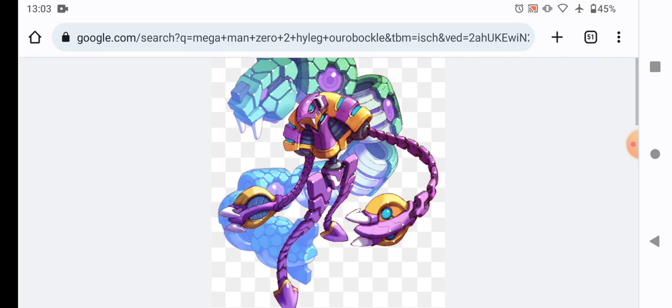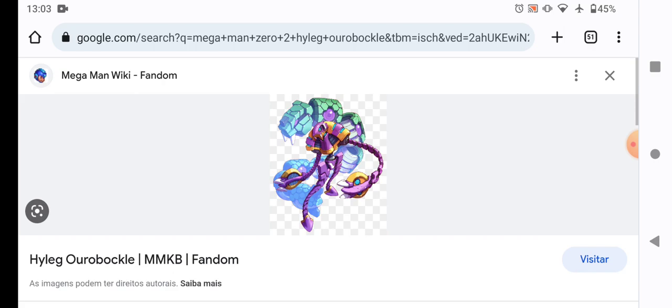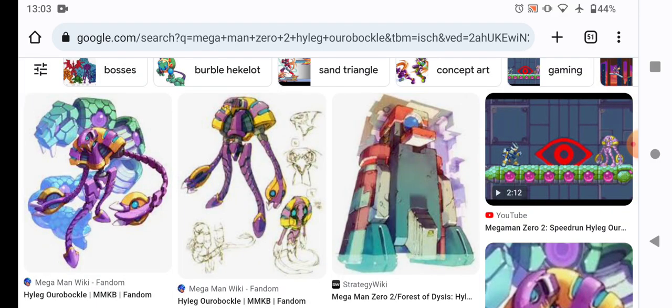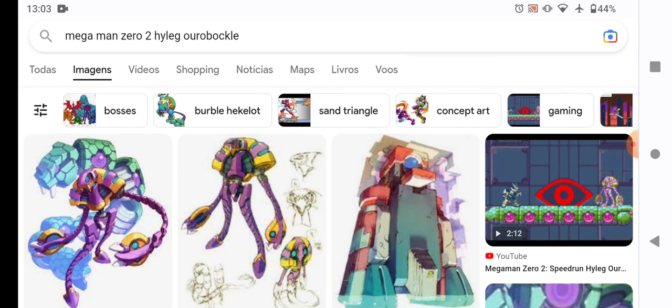Only normal bosses are weak to this. Normal bosses are not weak to elementals because normal bosses don't take elemental effects — they only take normal attacks. Normal bosses are immune to elemental effects.